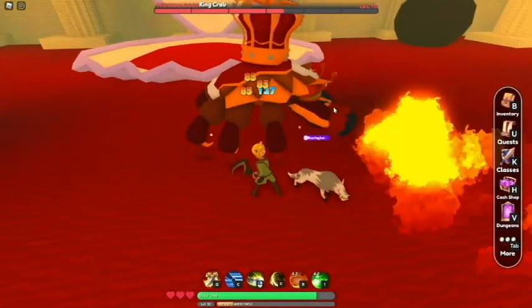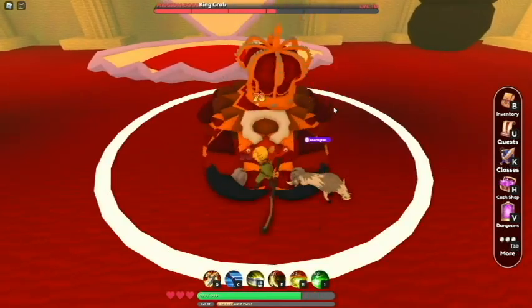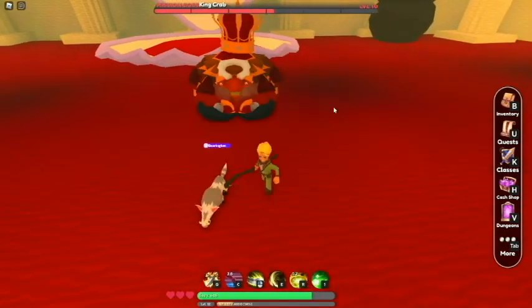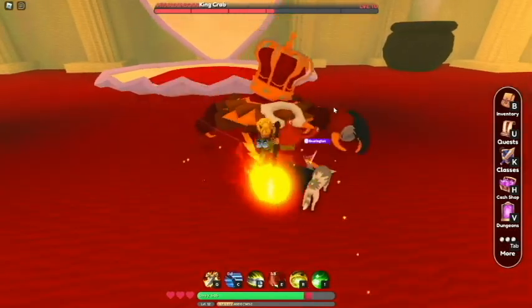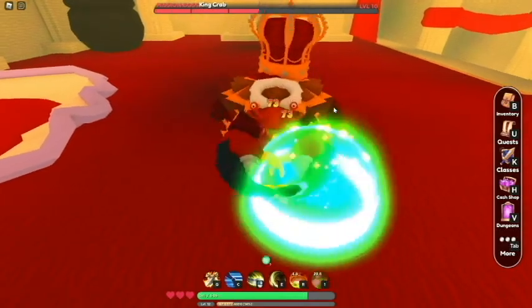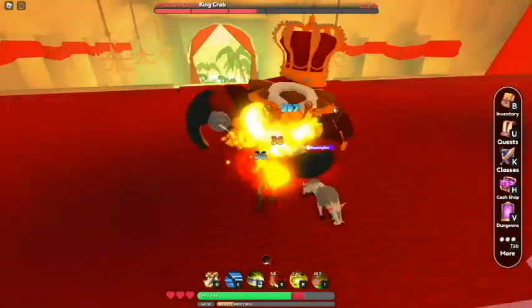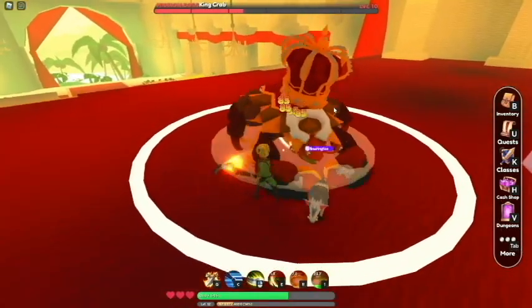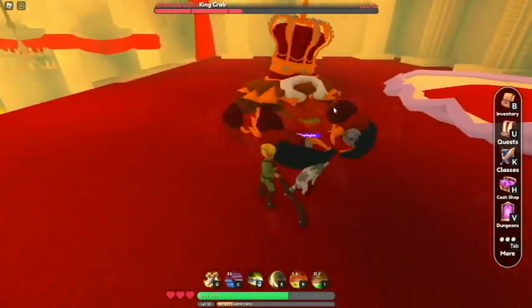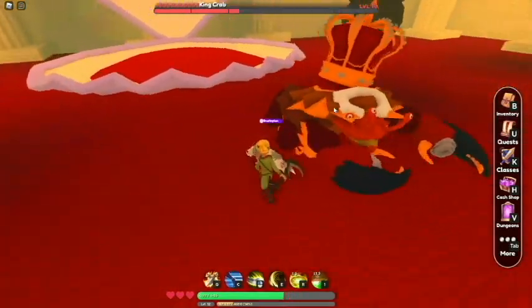King Crab. I don't want to get hit by his abilities — they're all pretty easy to avoid. I'm just not missing any of them except for the fire — fire clips you even when it's not supposed to.